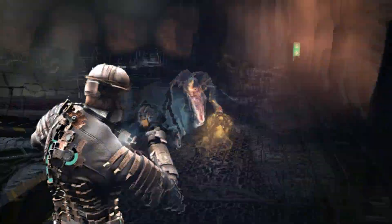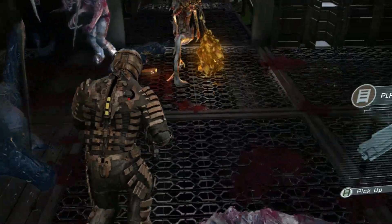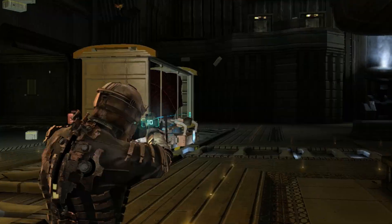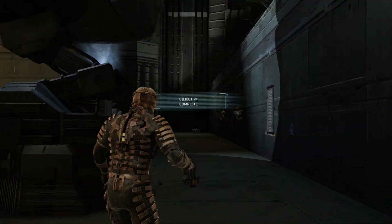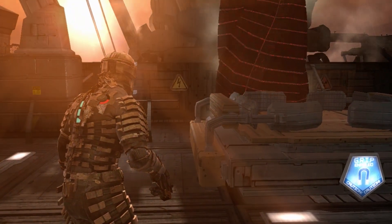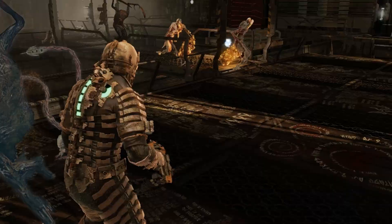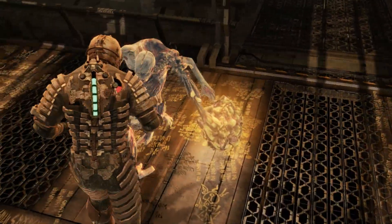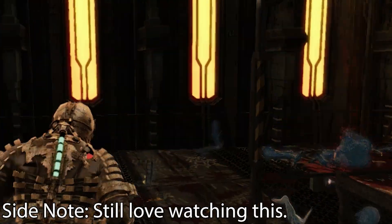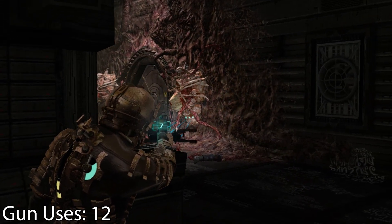Chapter 11 was just me staying on the move the whole time, ignoring any enemies I came across, staying focused on the marker to complete the chapter quickly. Chapter 12 was pretty simple too, except for a part where I got swarmed while trying to move the marker back to where it needed to be — it got a little intense. But once again, I did have to use the plasma cutter — not just once, but twice.